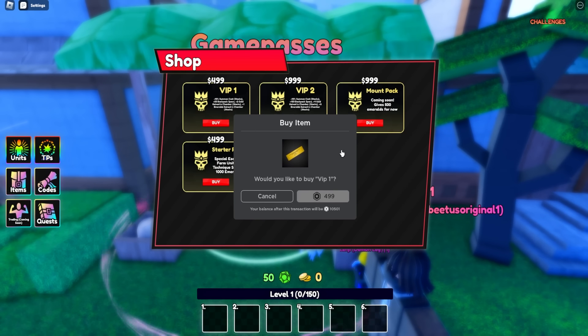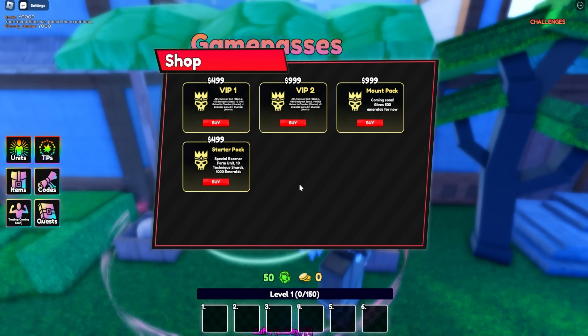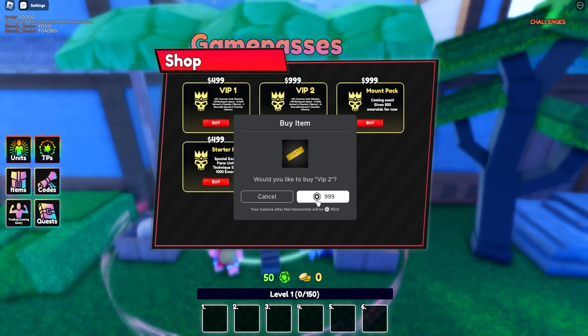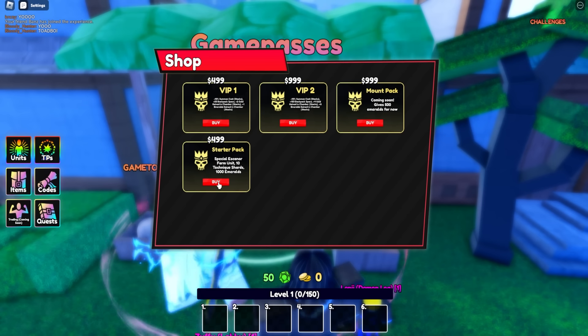Let's check out the game passes real quick. VIP 1 gives 10% summon cost reduction, 50% backpack boost, 2x gold gain, plus one end-roll gain and enchanter. VIP 2 has the same perks on top of that — let's grab VIP 2 right now.